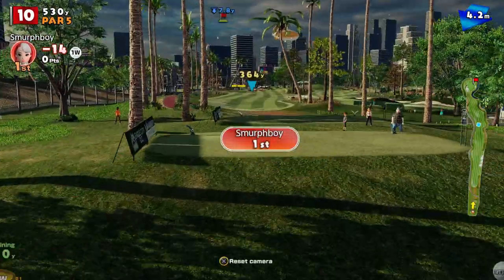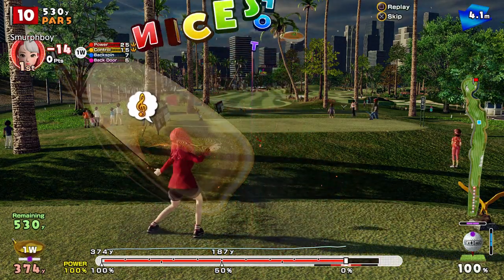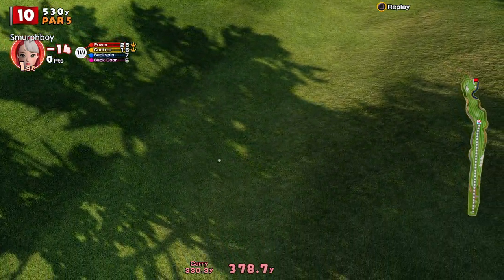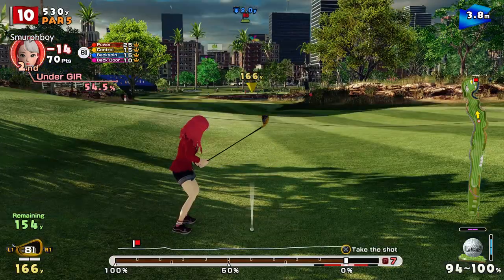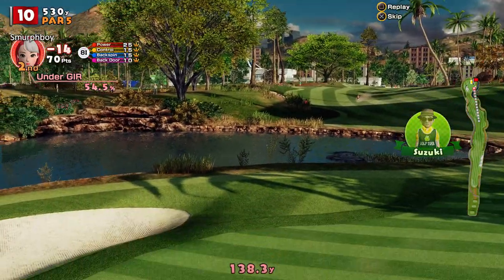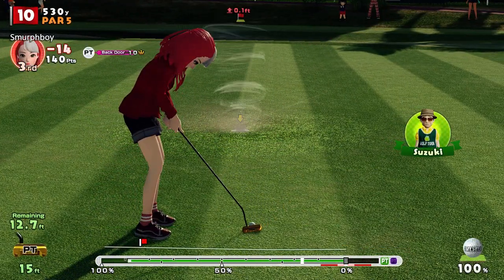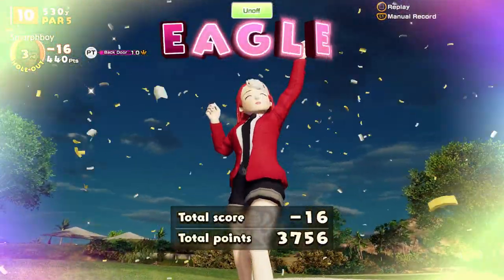Hole 10, it's a par 5, pretty straightforward — just hit it as hard as you can down the middle. The natural line of the fairway should bring you back to centre. That little gutter almost just brings you right back. Nice pin we can attack as well. Didn't get the side spin on it, which was what I really wanted, should be okay — just a bit wide. Pin and pace was good though. Right in the middle of it — nice eagle!